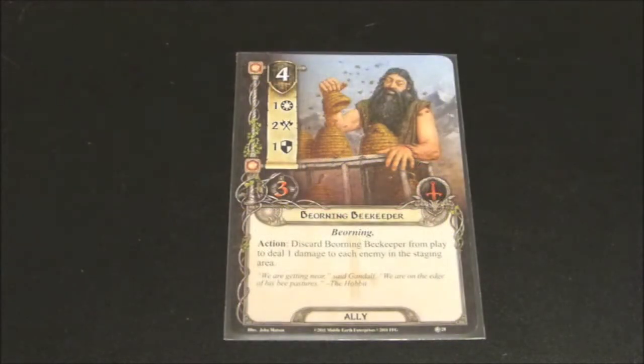Now we're going to look at our tactics cards. Here we see our ally, Beorning Beekeeper. He's quite expensive with a cost of four. He has 1 willpower, 2 attack, 1 defense, and 3 hit points. He also has the Beorning keyword.